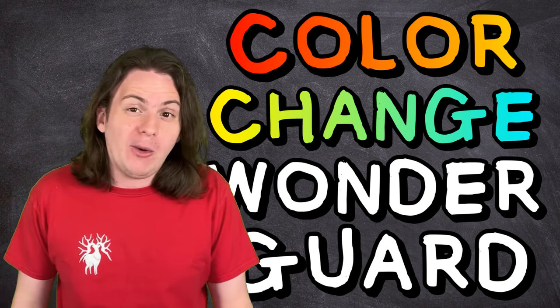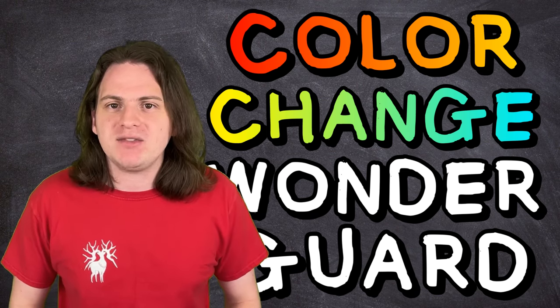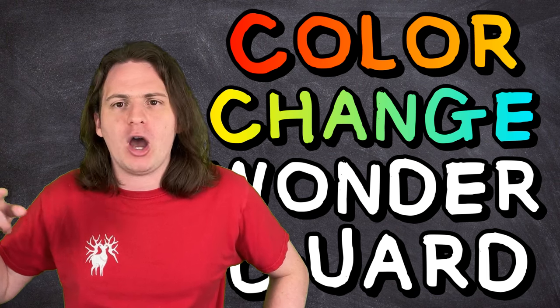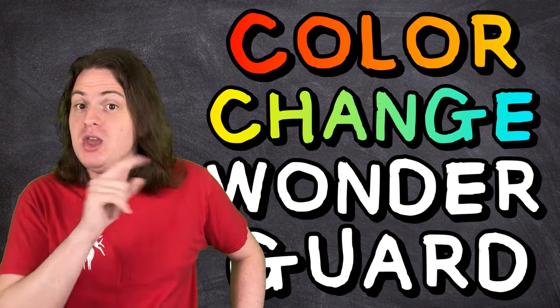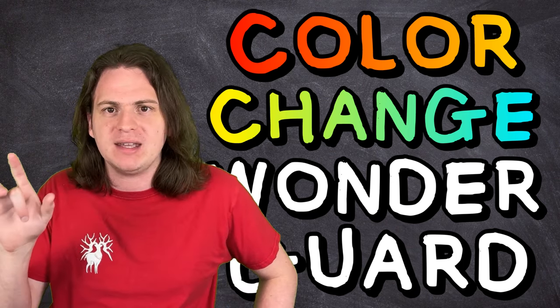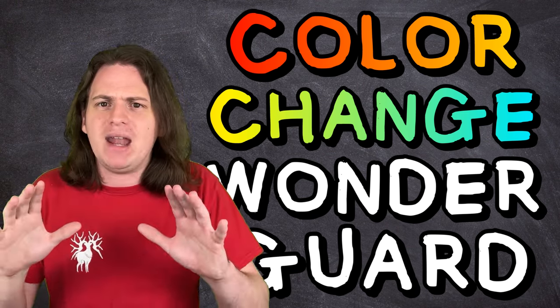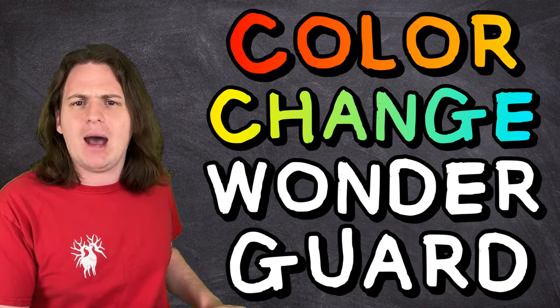Color Change and Wonder Guard are so insanely powerful they can make basically any Pokemon a million times better — but they're also really boring to talk about. So to ensure this video isn't just 20 minutes of saying 'this combo means you can't take any damage,' I'm going to go ahead and just ban these two abilities from any combo moving forward. Without those, we can't make a Pokemon that's literally immortal — but we can make one that's pretty immortal.